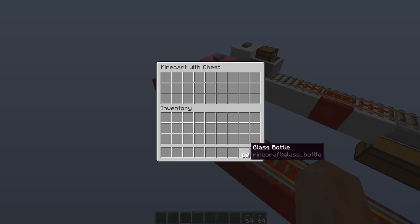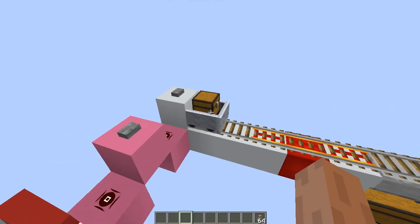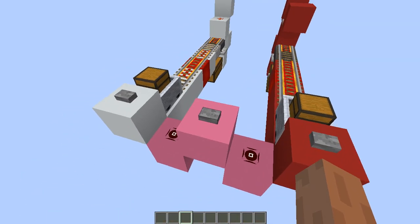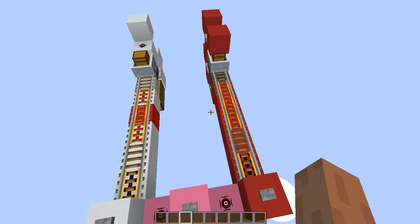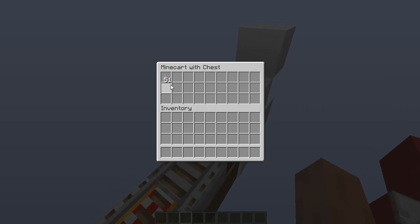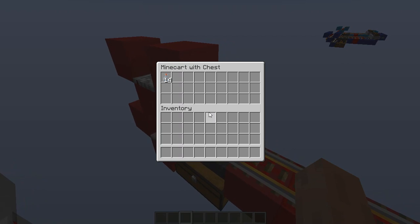Let's go for the demonstration. We're going to unload one full stack of glass bottles. I'll press this button so both minecarts are launched at the same time. We can see how fast it is from looking inside here — this is how fast it normally goes, and this is how fast it goes at double speed.